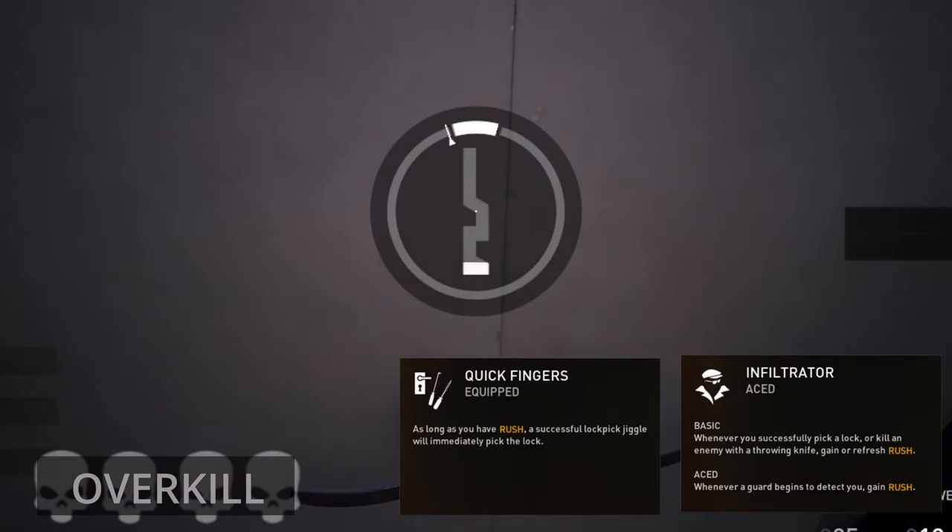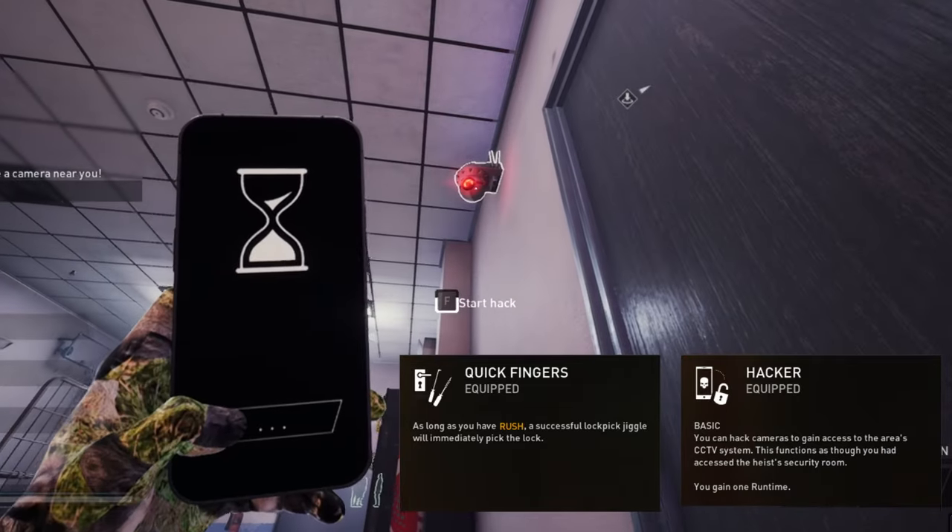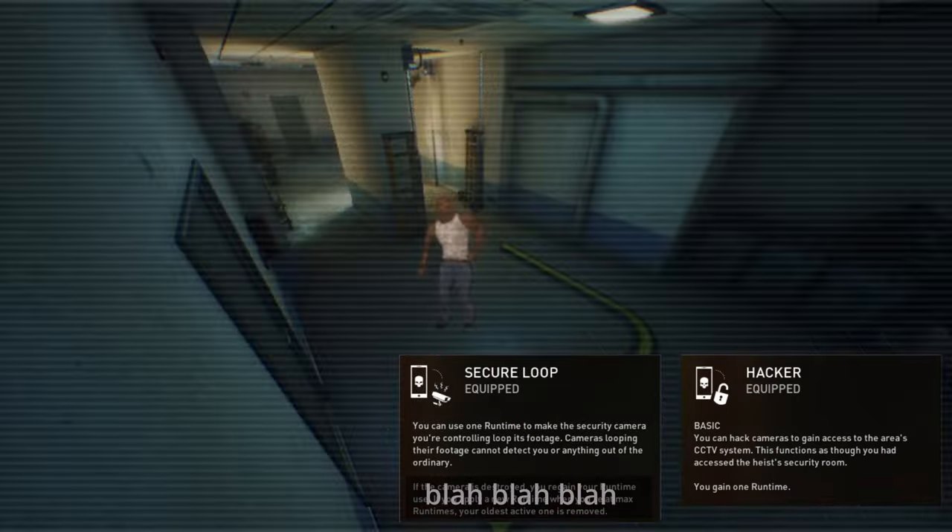I recommend running Infiltrator Ace and Quick Fingers, costing 3 skill points. A good alternative is Hacker and Secure Loop, so you can remotely camera loop cameras for a short while, costing 2 skill points.